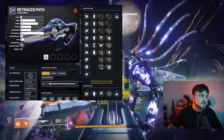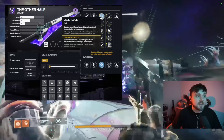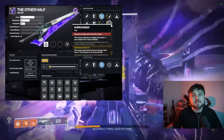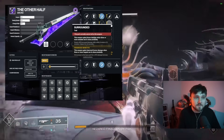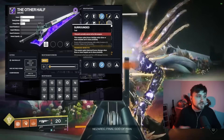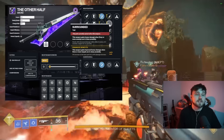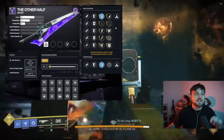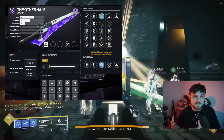I used to have that roll on the non-crafted version and really liked it, but I ended up deleting it. One weapon I didn't delete is the Other Half — I actually have an Eager Edge and Surrounded Other Half. Using the double perk glitch I showed previously, you can actually get Surrounded or Eager Edge in one column and Surrounded in the other column on the crafted Other Half. Even after Bungie's first fix, this weapon will still exist in the game and both perks will still work functionally.